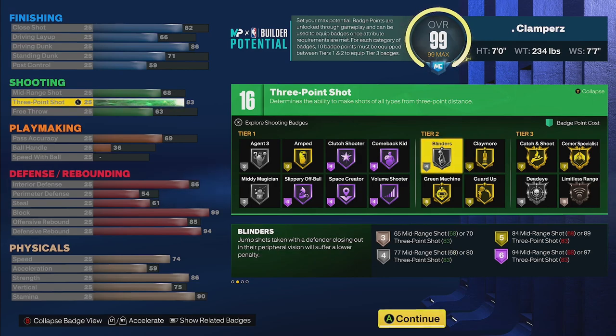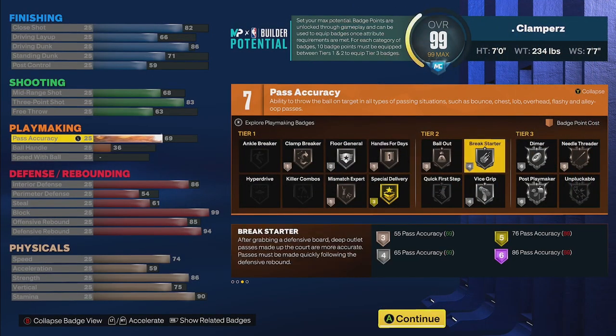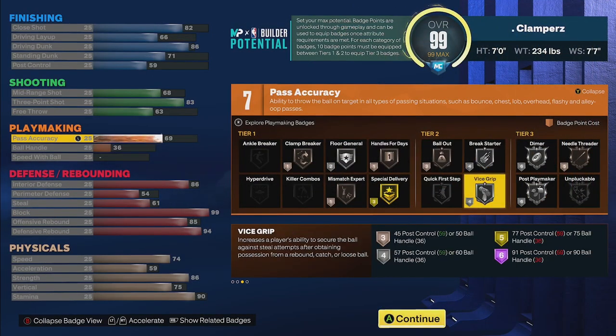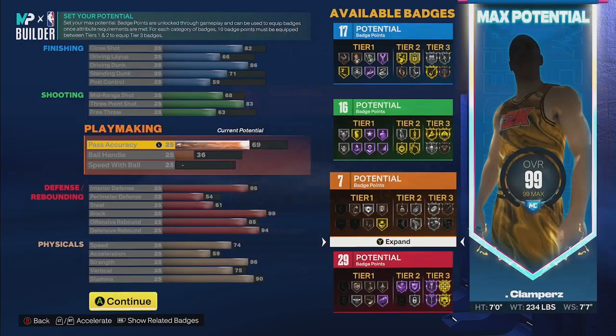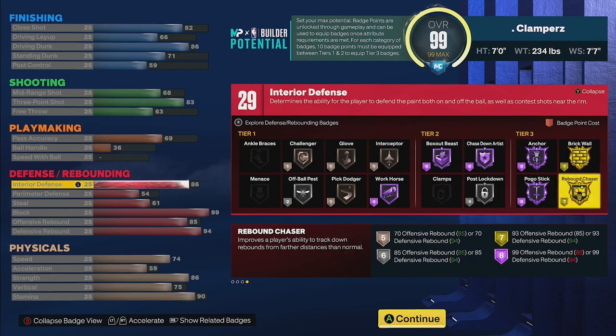The three-pointer is right on 83 for that extra 16th badge in gold guard up. You will have to put one of your extra badges on shooting, but you'll be able to core catch and shoot, then put on deadeye, and still use claymore and blinders. If you wanted guard up, you could, but honestly claymore and blinders are probably the best options. You'll have some badges left for clutch shooter or whatever — catch and shoot in the corner and you're going to hit every open shot. For playmaking, it's not great, but there are enough badges to core vice grip or quick first step, get the other one, and have bailout as well, which is all you really need for passing.